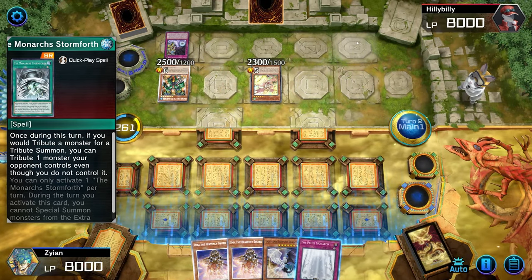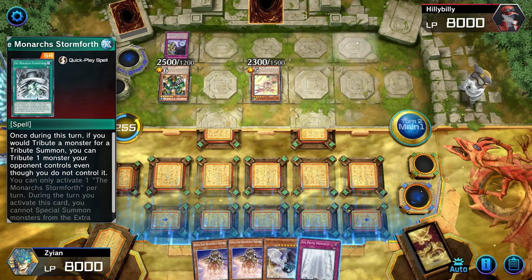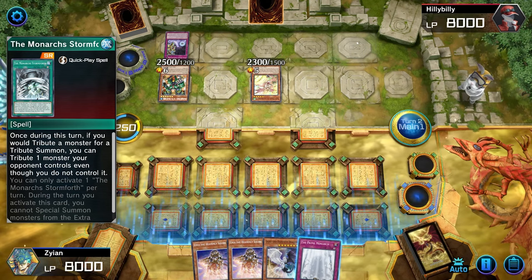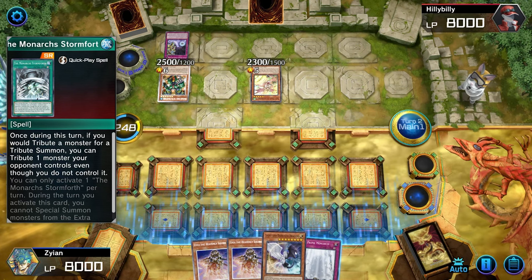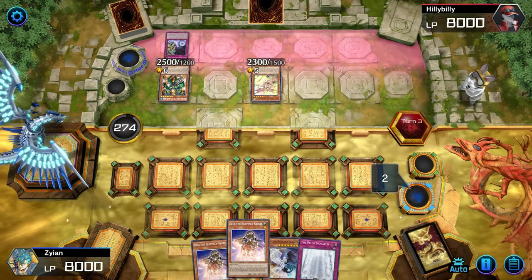Let me be honest with y'all — lean in real close. He got me. Hillbilly got me. He got me good. He got me with my own card. How do I feel about this game now? I'm not feeling too confident. I have no more moves. I am flabbergasted.